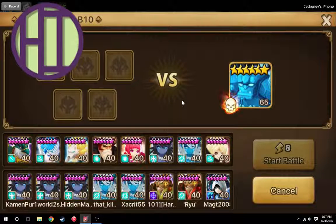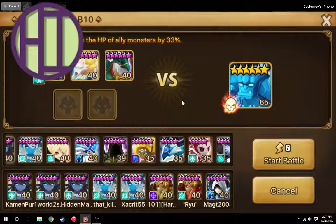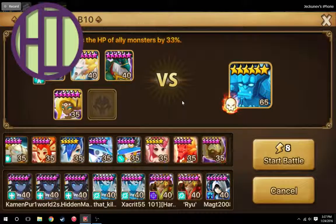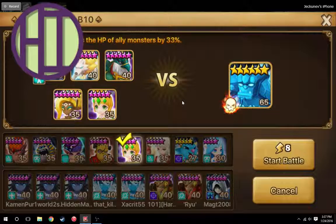So now my second team. I put Vero as a speed leader, Belladeon, then Bernard, Delphois, and Shannon. So honestly, it's really not that much different, although I do have Verimos as the leader. The continuous damage is pretty useful as far as taking down the giant's HP goes. The only thing is I do not have a reviver, so sometimes Shannon will die and it's usually a hit or miss there.